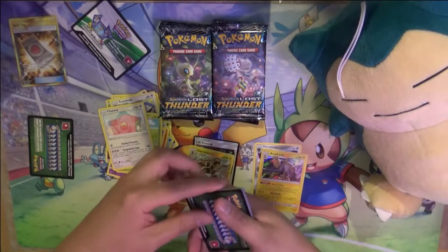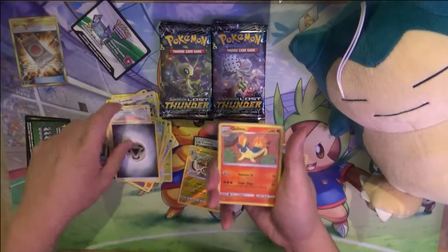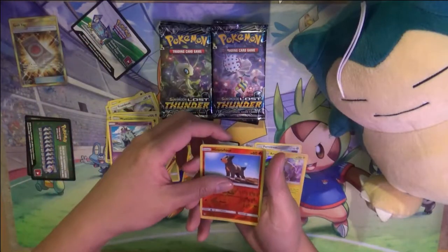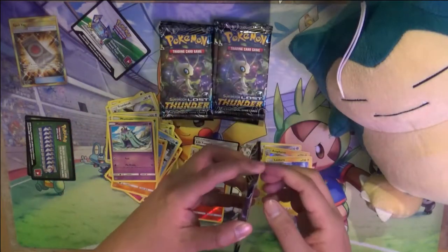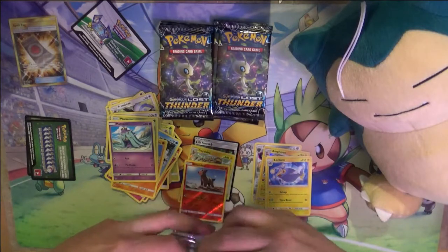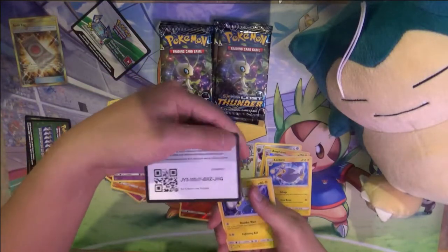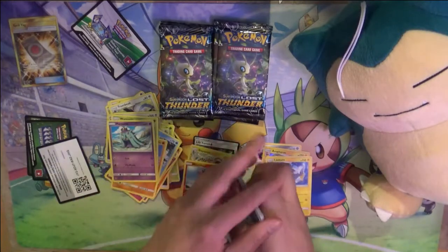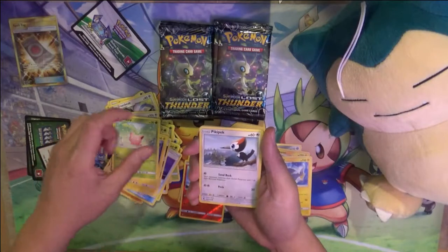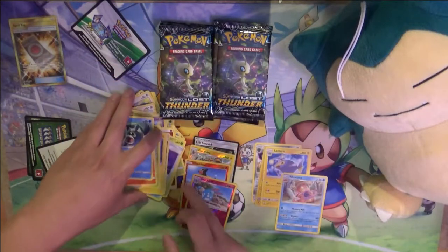From what I've seen of the competitive scene, there are a lot of non-GX Pokemon. Although with the Shrine of Punishment there are different ways to play it - I think it's primarily a Lost March deck though. Alright, Firing Chuckle, Spell Tag, Memory Energy, Choke Up, Slugma, Pop Leo. It's a rare - it's Lucario - so no GX so far.